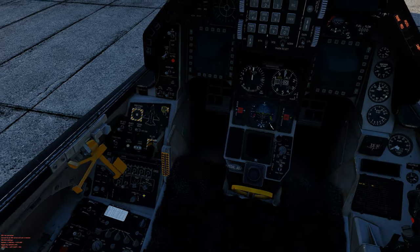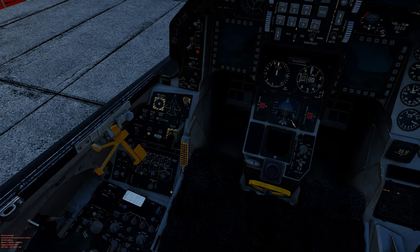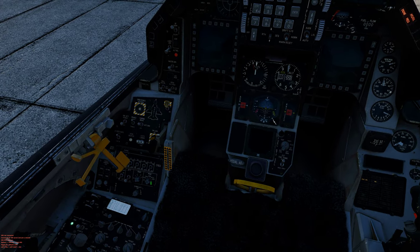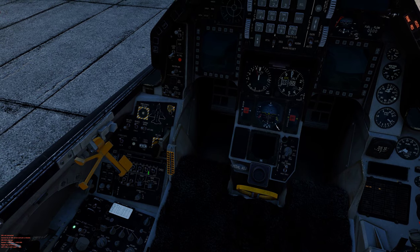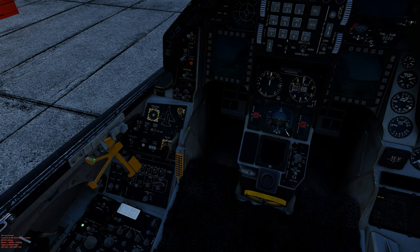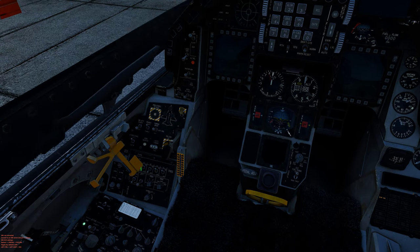I adjust the volumes here — this is preference. Then get your throttle to idle so that the end of the start sequence begins. Turn on your helmet display, countermeasures to standby, turn on channel players, power on the RWR panel, and close the canopy.